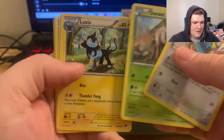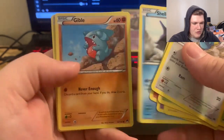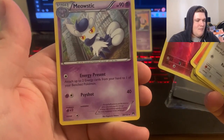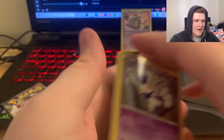Dunsparce, Durant, Luxio, Espeon, Growlithe, Shellder, Gible, Phantump. We have the reverse Spritzee and we have the female Meowstic. Female Meowstic, looking nice.